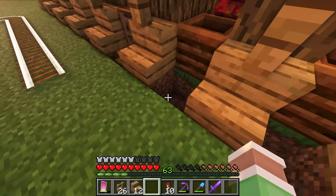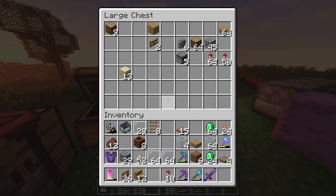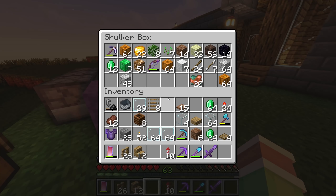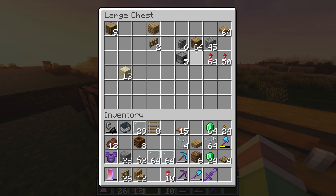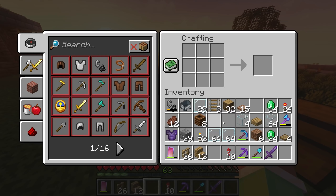We don't have zombies here. We have to get some creepers here. We are placed here in the chest. So we have to do a little chest and we have to do the crafting table.